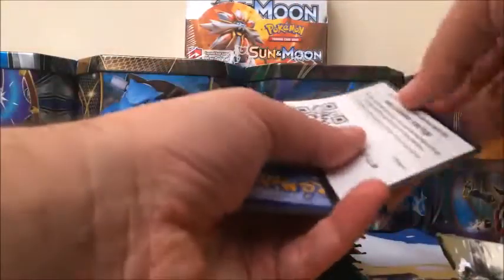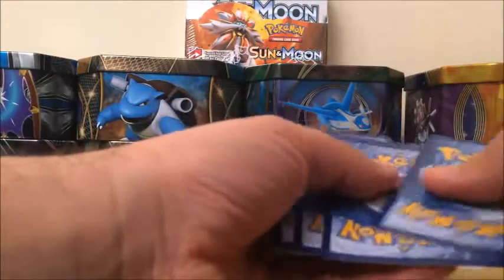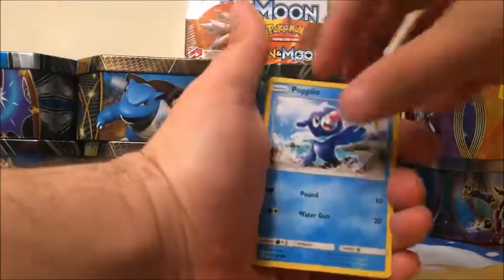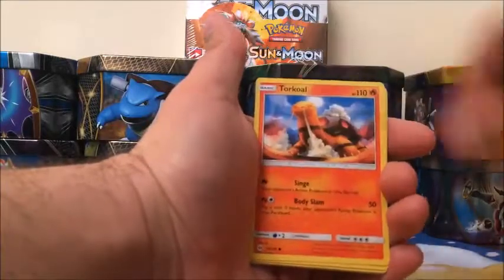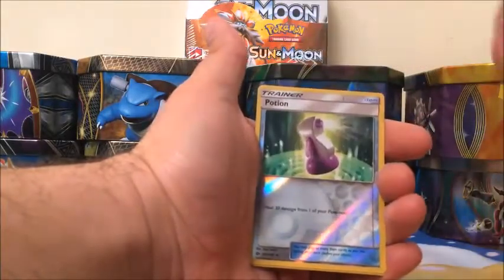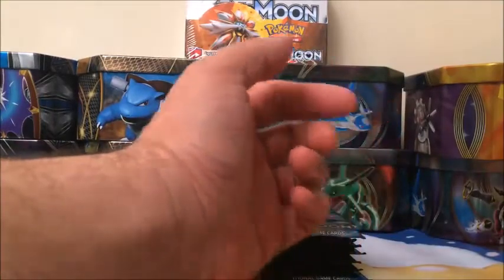These packs are opening very nicely today — had a few stubborn packs. Had to get more sleeves. Starting off with a Popplio, Growlithe, Grubbin, Zubat, Torkoal, Steel-type Energy, Experience Share trainer, Alolan Raticate, Wishiwashi Potion, and a rare is a Krookodile which I believe we have. Oh yes we do.